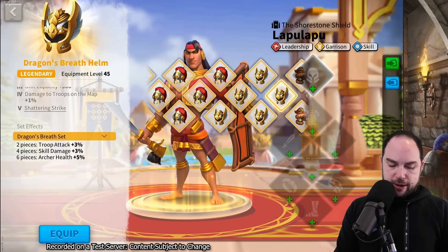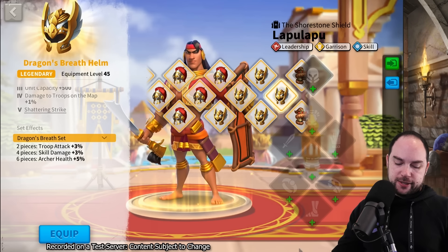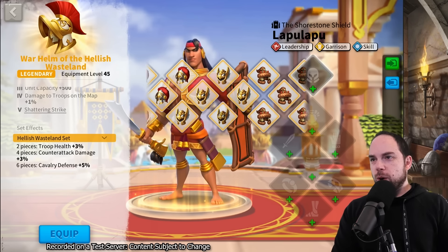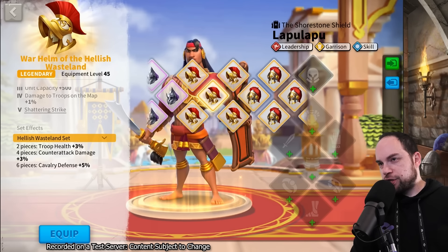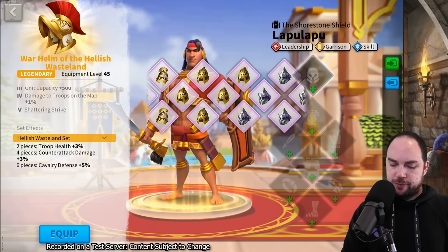Archer sets have to be the best you can do, right? Troop attack, skill damage, archer health. Wait - where's the leadership set? No leadership set? I realize I'm talking about all this stuff - what about the leadership set? Can I go craft it? No patterns. Even if I dismantle the other stuff I don't have the patterns.